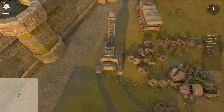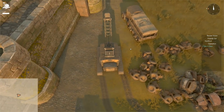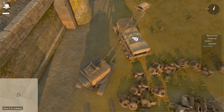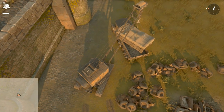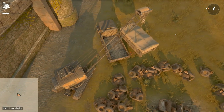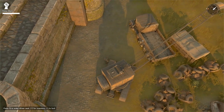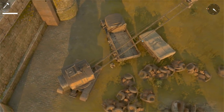The next change is for logistics: introducing the resource container. It's really just a large dumpster. This container is used to store and ship large quantities of raw resources. Here's how it works: build the container at the construction yard.